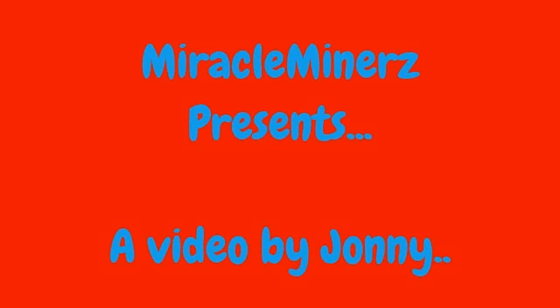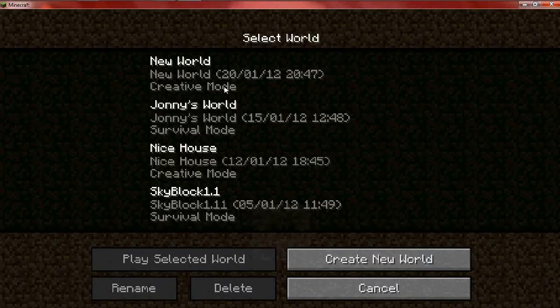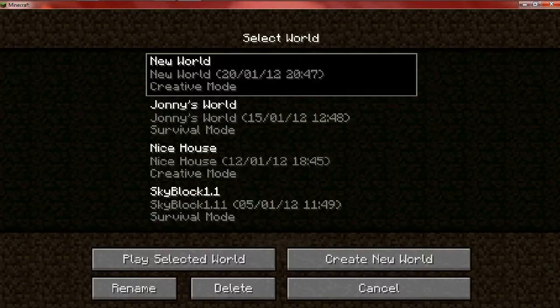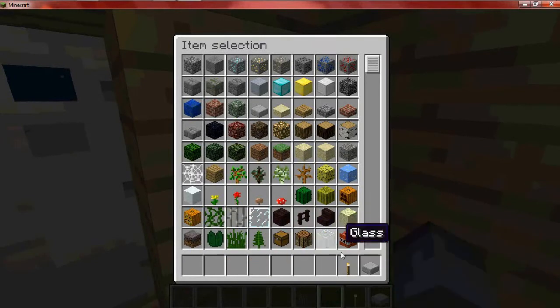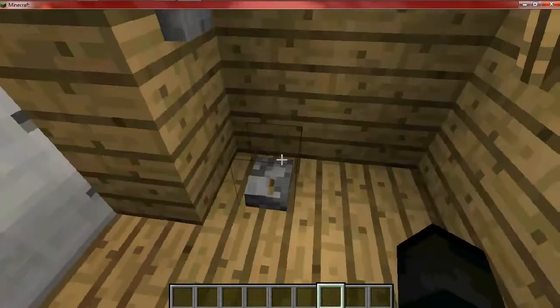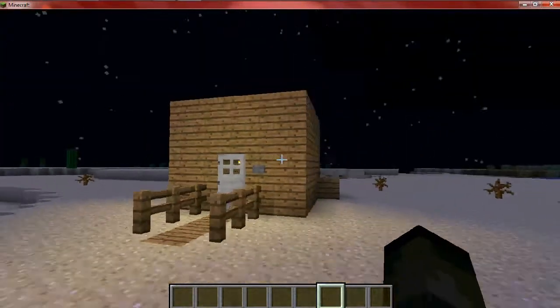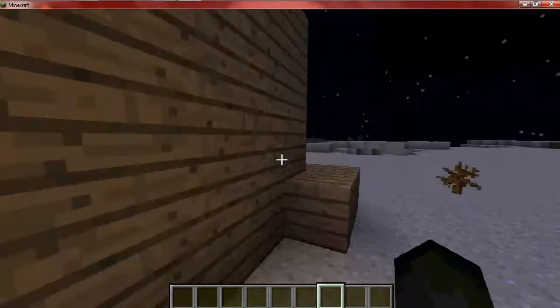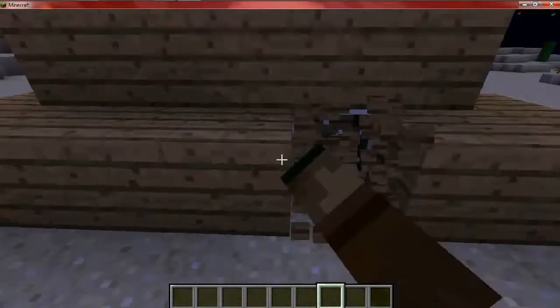Miracle Miners presents a video by Johnny. I'm just going to show you something called The Bank Booth. Basically, this is called The Bank Booth — it's an XP grinder, or can be used as a bank booth, hence the name. This is the look of it from the outside. Now there's a barrier here to stop mobs from getting up close to you.